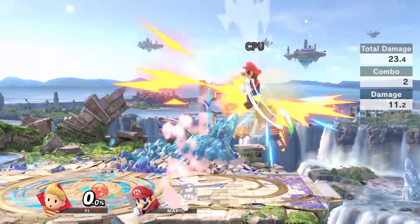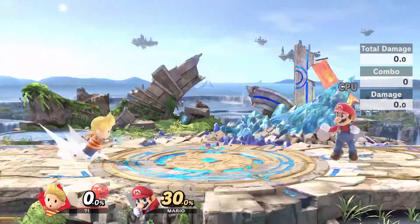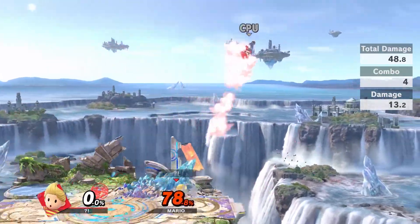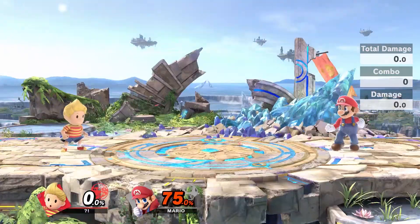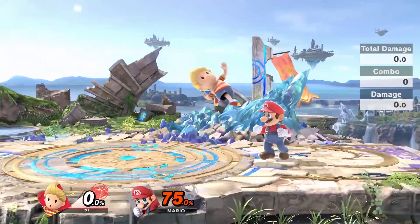Grounded back air will combo into up air. Falling up air combos into forward tilt. Landing up air can combo into itself up to 4 times at mid percents. Falling up air will continue to combo at higher percents — you can combo this into up air, forward air, or even neutral air.